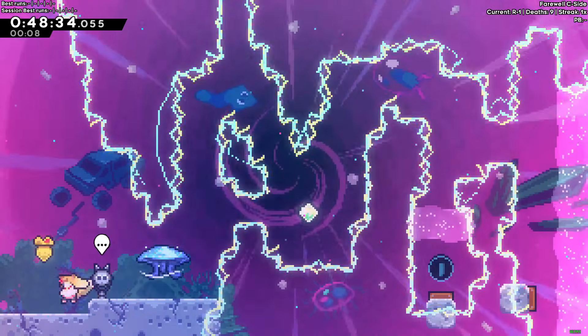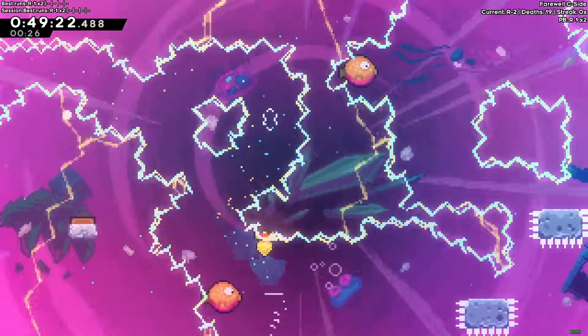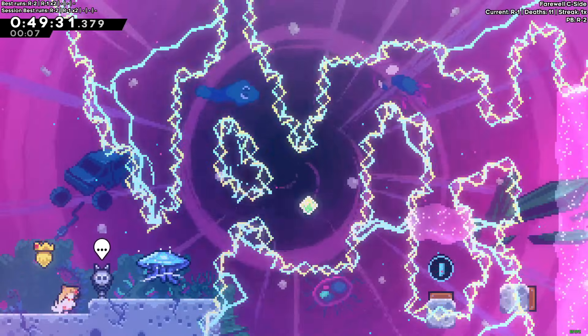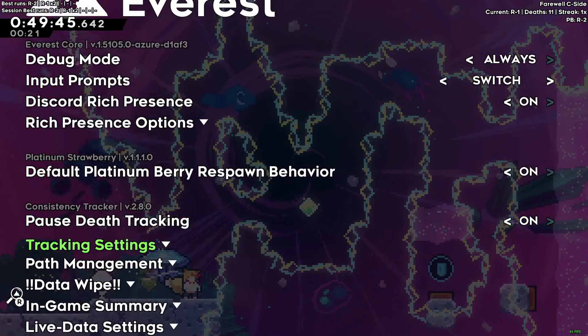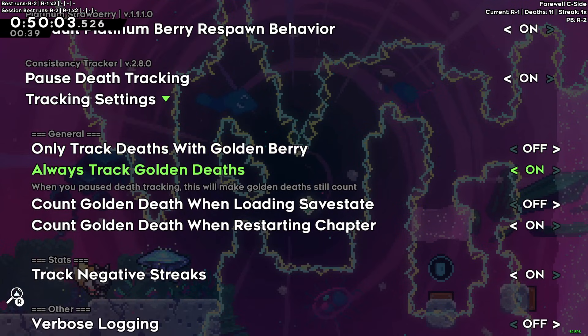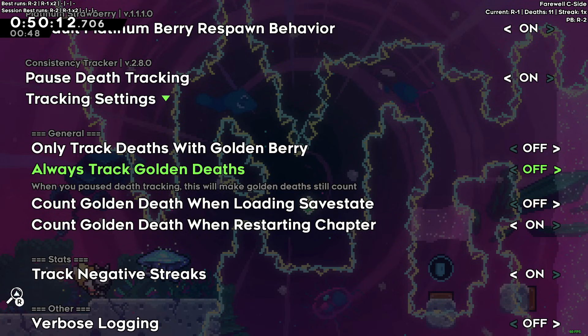Now let me show it off in action with some gameplay. If you want the tracker to stop recording your data — like when you're testing something with the golden berry or just labbing a section — you can press P on your keyboard to pause the tracker, or toggle 'Pause Depth Tracking' in the mod options. However, make sure to also disable 'Always Track Golden Deaths' if you don't want golden deaths to count while paused, since that setting overrides the pause for goldens.